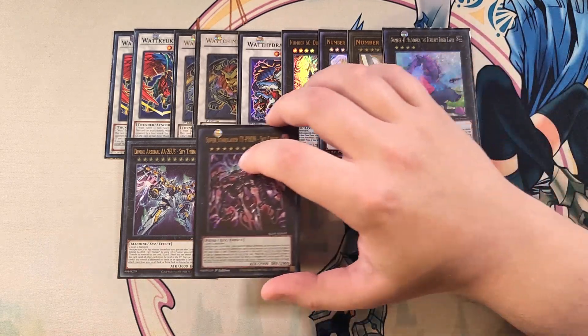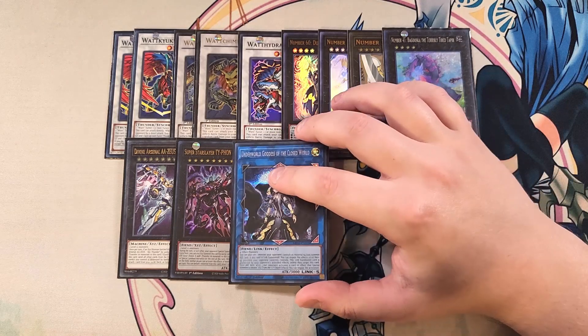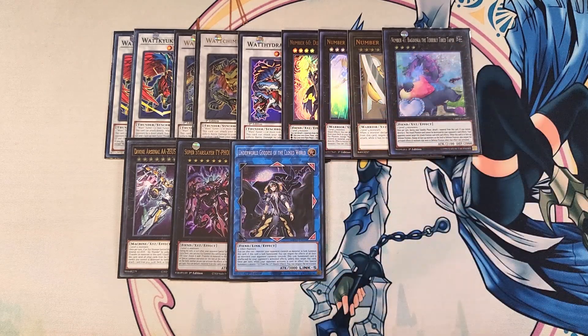We then play a single copy of Accesscode Talker, which is really good because Accesscode is amazing in basically any Extra Deck strategy. We also play a single copy of Underworld Goddess of the Closed World, which is pretty easy to make in the deck just in case you need an out. I don't go into it all that often, but it's there as an answer if you need it.